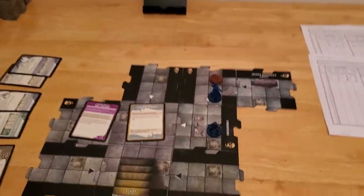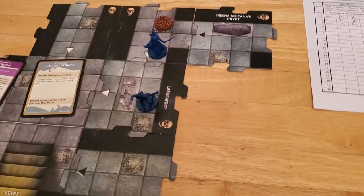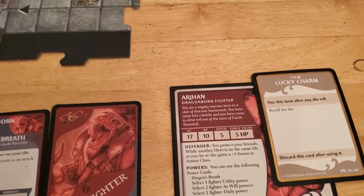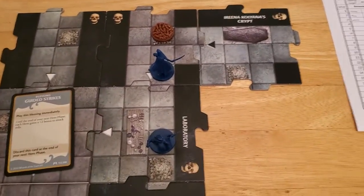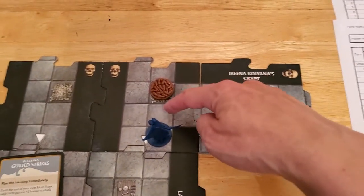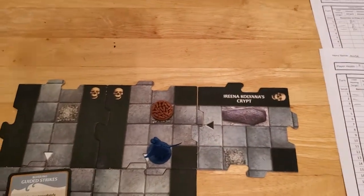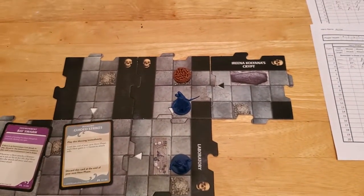We're starting turn number four and Arjun is going to be heading the charge. Arjun has a speed of five, so we need to get him moved into a position where he can do something useful hopefully. I do fear that he's not going to be able to make it to an unexplored edge. One, two, three, four, five - that does not work. One, two, three, four, five - so close. He's going to be one away from being on an unexplored edge, which means he's not going to be able to explore.